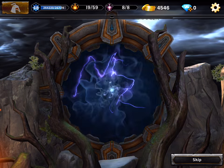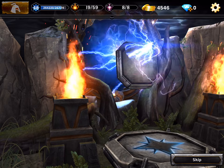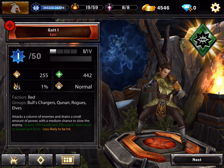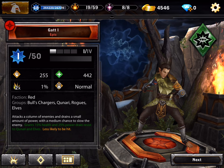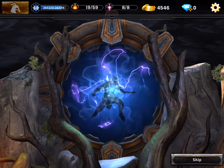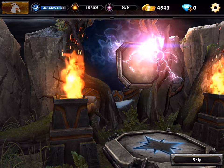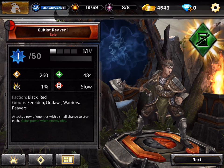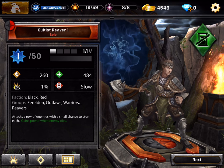The first hero is always gonna be a rare but we gotta do it slow — this is our first opening. We got an epic from the first one! It attacks a column of enemies and gains a small amount of power with a medium chance to slow the enemy, grants 15 health and 25 wind resist to canine elves. We also got a legendary XP rune. Next we got a Cultist Reaver — a new unit that attacks a row of enemies with a small chance to stun each, gains power when an enemy dies, and we got a speed rune.